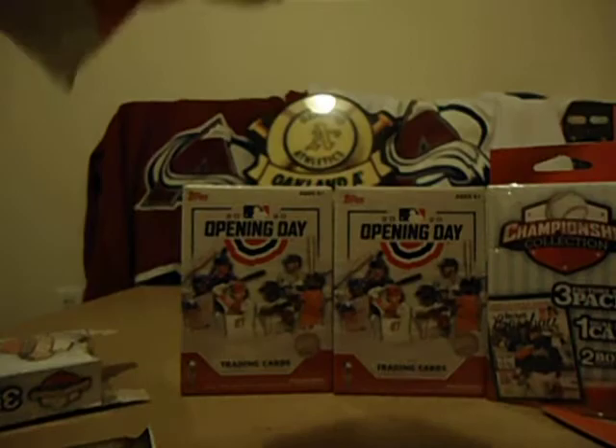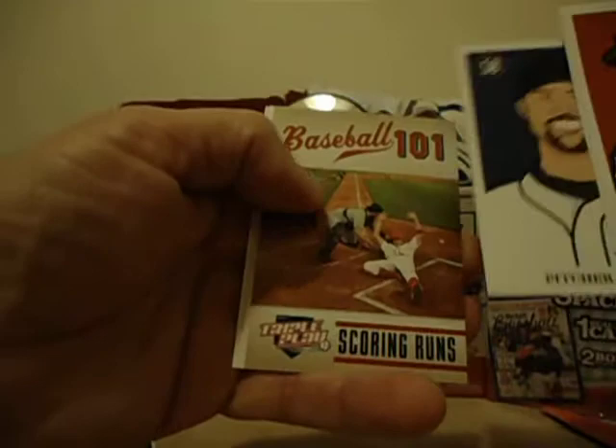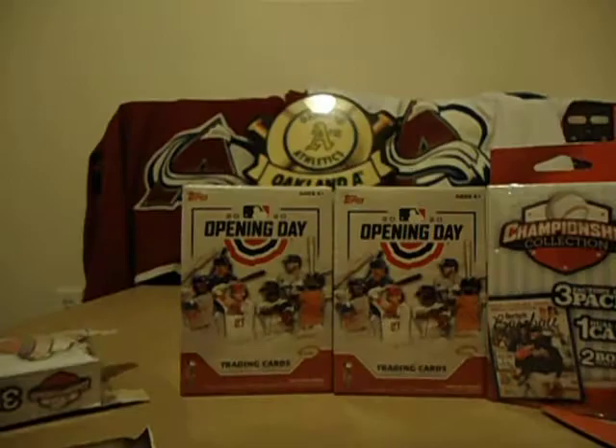Another Triple Play pack. Jacob Ellsbury, A-Rod, Danks, Baseball 101 Scoring Runs Triple Play. A sticker of Troy Tulowitzki, Carlos Lee, and Matt Holliday.